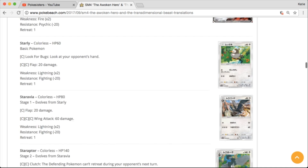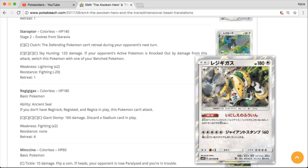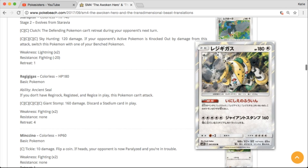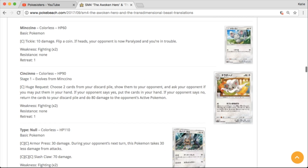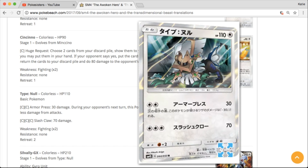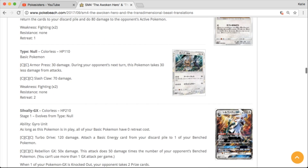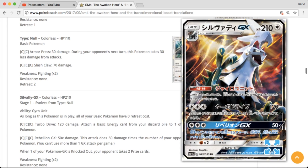We've got Starly and Staraptor. Yep, here's Regigigas — he's a holo though, so he won't be a regular rare. Kind of cool artwork, I like the perspective on that one. We've got Cinccino's line. Looks like we're going to have a Type: Null holo — very interesting looking. And then we have a Silvally GX. I actually really do like the artwork on this card quite a bit — looks really nice.